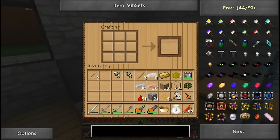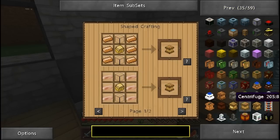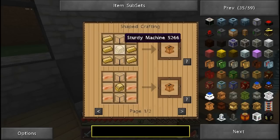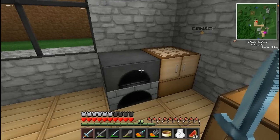Let me head over directly to all the forestry items right here. The carpenter is... no, this is centrifuge. Here it is. Okay, this is the machine. We're going to build a carpenter, so let's look at this recipe. We need a sturdy machine, as we do with all forestry machines, and we need two glass and six bronze.